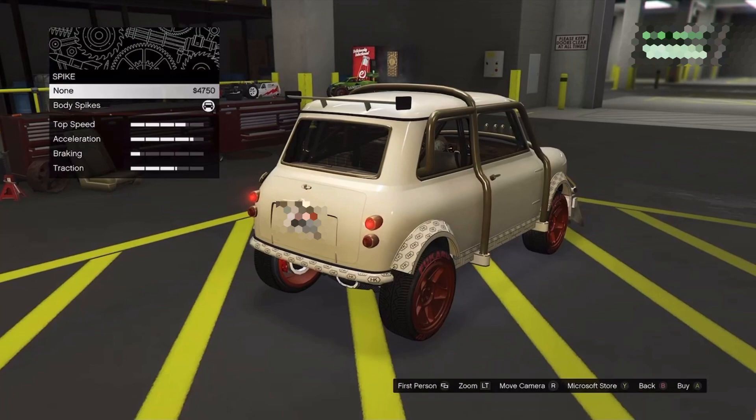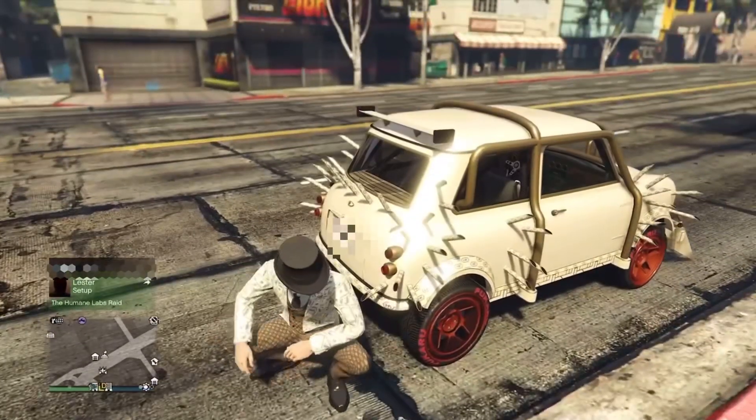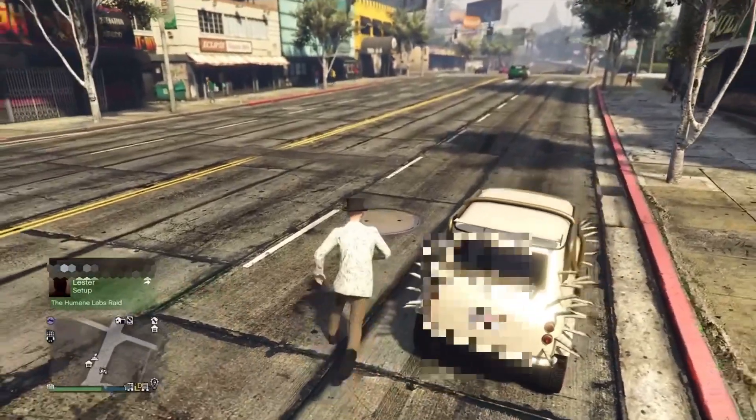You will want to customize and add spikes to the vehicle. The funny thing about these spikes are that they will knock you out if you approach your Issy from the wrong angle. This will also happen if you approach the vehicle on an incline.